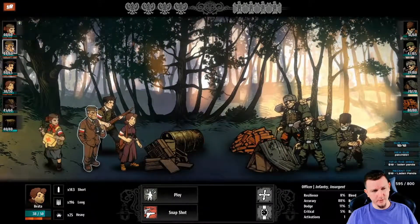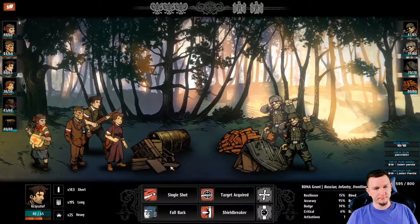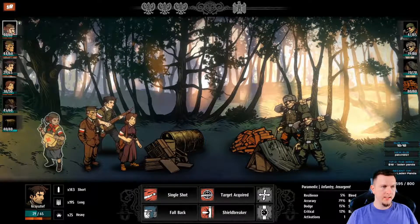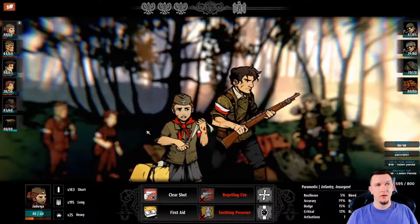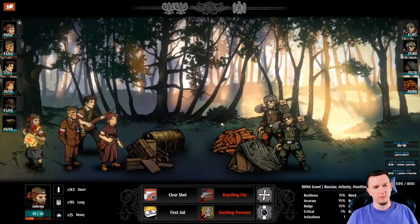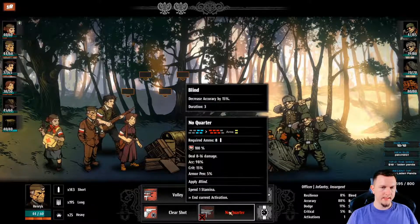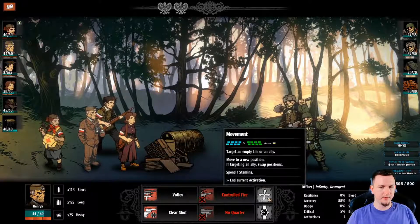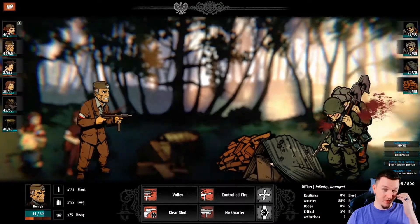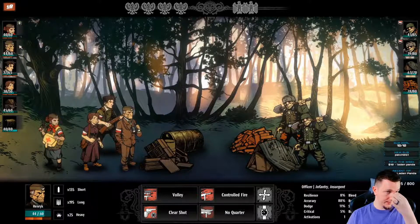None of these can do enough damage to kill someone in one shot - just do a single shot to get rid of two of their actions. We'll go ahead and toss a heal because I don't want him crit down to low health or end up suppressed. They have forceful advance. Let's move him up so we can use no quarter - he'll hit both but we can keep the minus 15 accuracy on both of them hopefully.